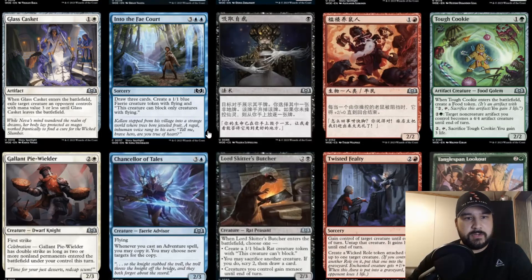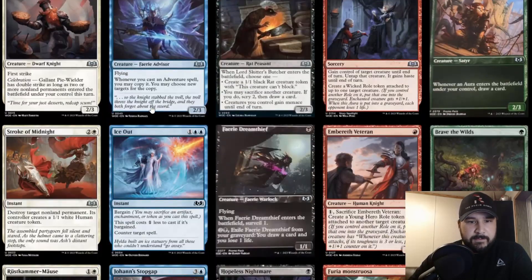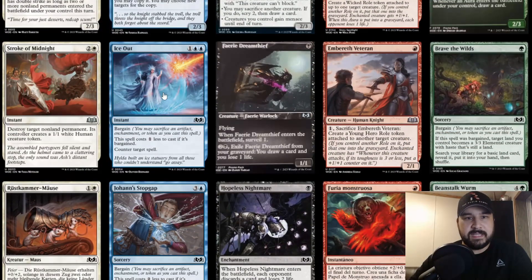Into the Fey Court: three blue blue, sorcery speed — draw three cards, create a 1/1 blue fairy creature token with flying, and this creature can only block other creatures with flying. It's not bad. We just got Lorien Revealed, which is pretty much the same thing, but instead of island cycling you get a 1/1 blue fairy with flying. It might be okay against fairies but it's not too special.